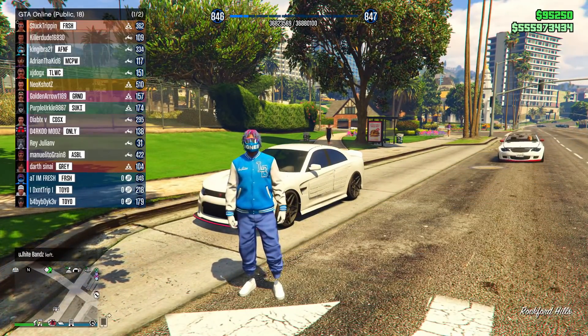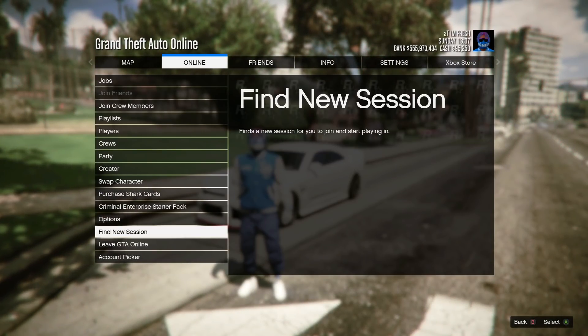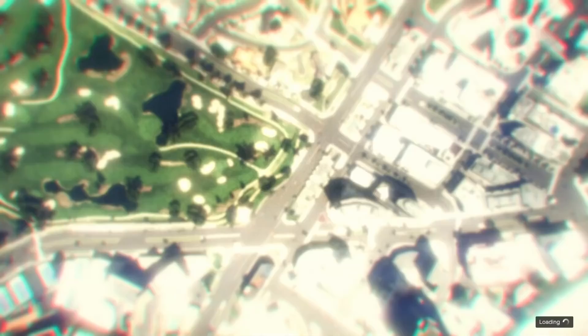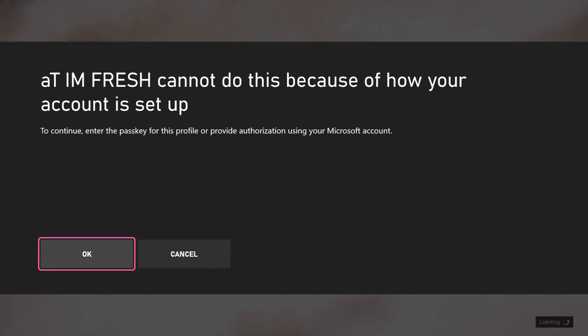Now simply open up your pause menu, go to Online, and click Find New Session. Once you click Find New Session, you're going to be loading through the clouds and not even 10 seconds later you're going to get an alert. We'll wait for that alert to pop up — it should pop up relatively fast. Once it does pop up, click OK.